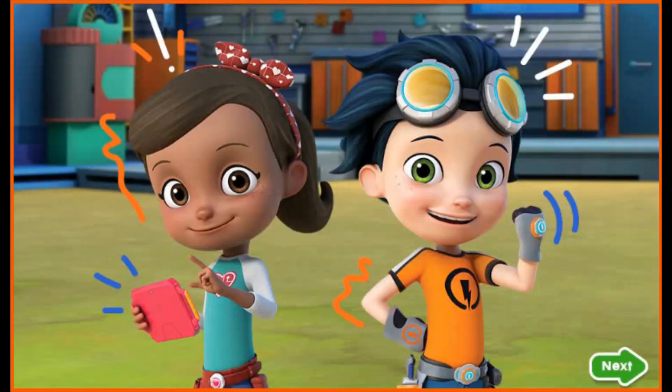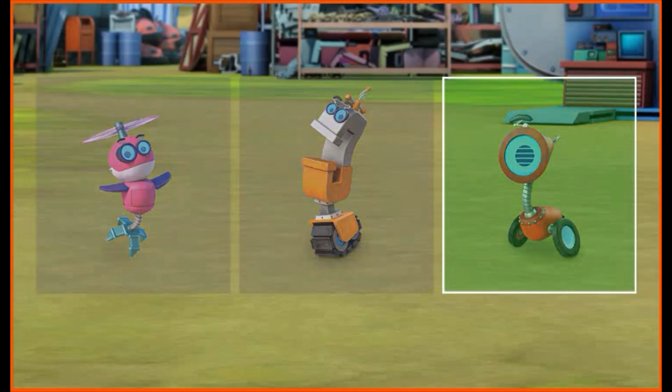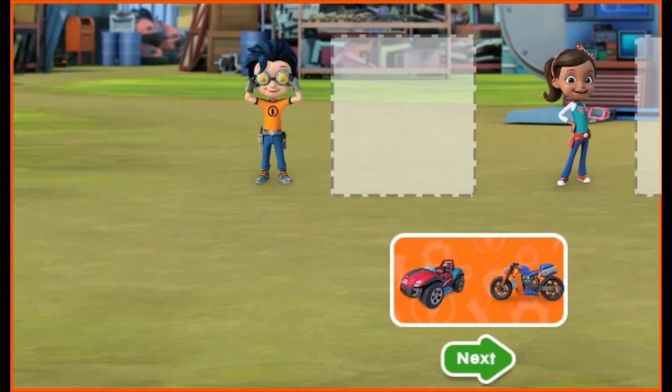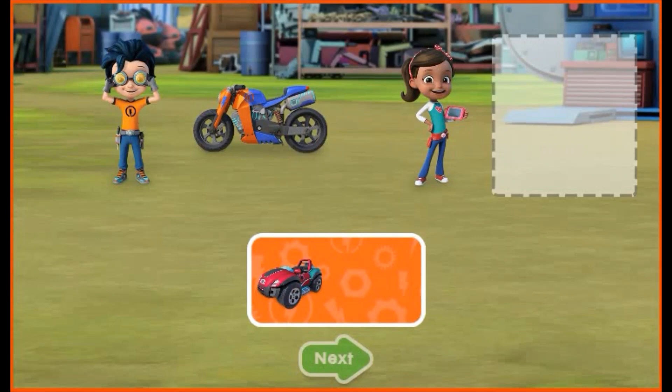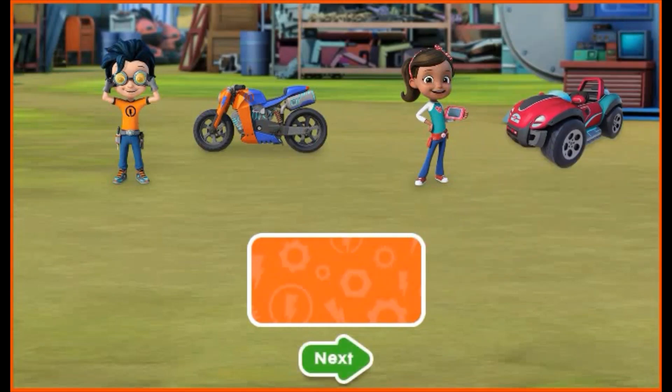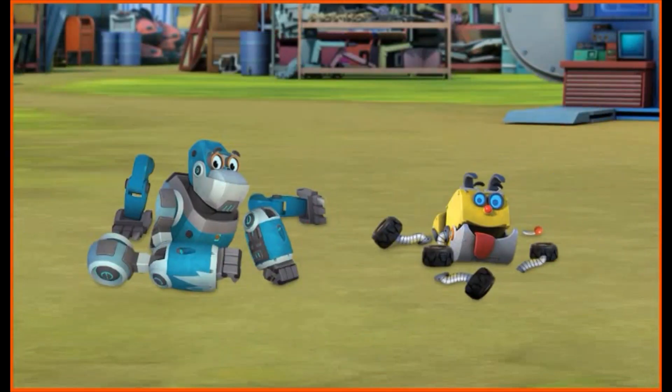Want to combine it and design it with Rusty and Ruby? Let's go! Which bit is missing? A wheel — tap on it. You got it! Time to bolt. Drag the motorcycle next to Rusty and the red buggy next to Ruby. When you're done, tap the green arrow. You did it — great job!